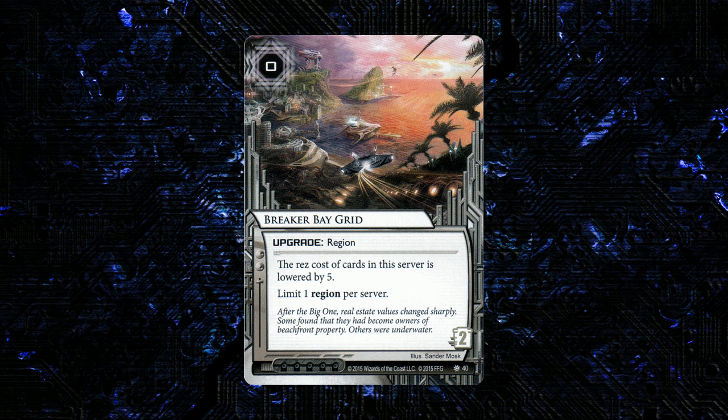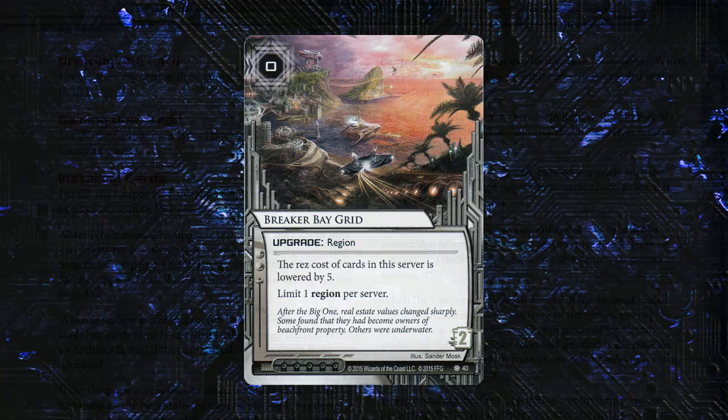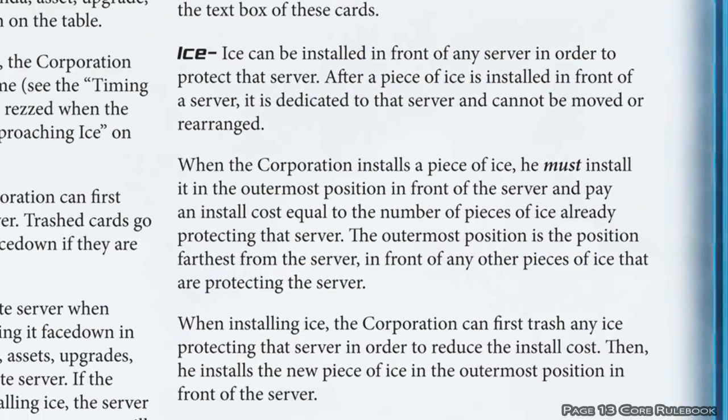The last card in the pack is a new neutral region upgrade — this is Breaker Bay Grid. It's 0 to res, 2 to trash, and no influence. The res cost of cards in this server is lowered by 5. Limit one region per server. Before we get too excited, let's make sure we understand what 'cards in the server' means — that means not ice, because ice protects the server. So you're not going to lower the res cost of your ice by 5.